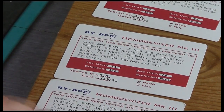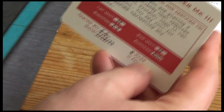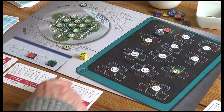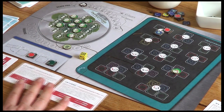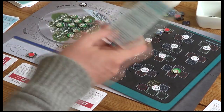Let's take this red protein and this blue one at a cost of two dollars. I'm going to put them on the A antibody spot. I've still got my Aspirator which allows me to move proteins if needed. I quite like the look of the Homogenizer Mark III - it costs four dollars. What this means is if I place a protein on an antibody that requires two of the same type, it actually fills both slots.